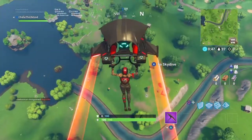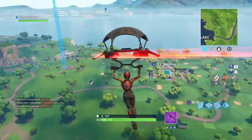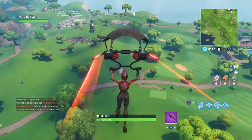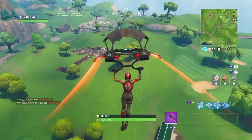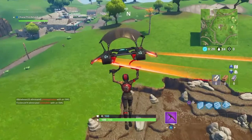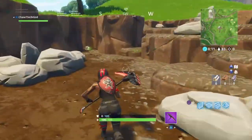As you guys can tell, this looks like literally the High Octane and the Stealth put together — that's literally what it is. You want to glide over to the umbrella and it should be right here, right where I am.